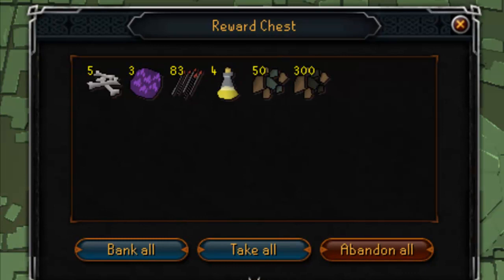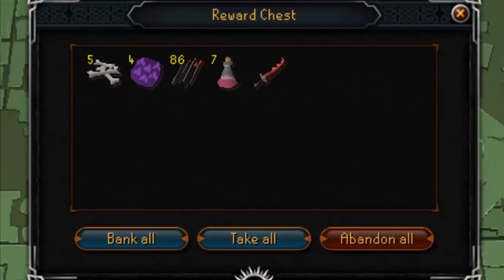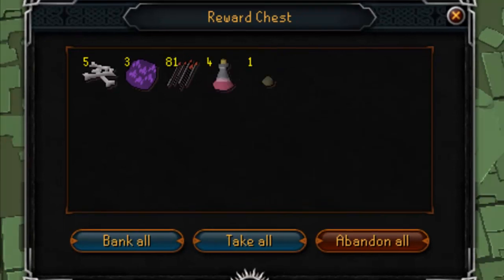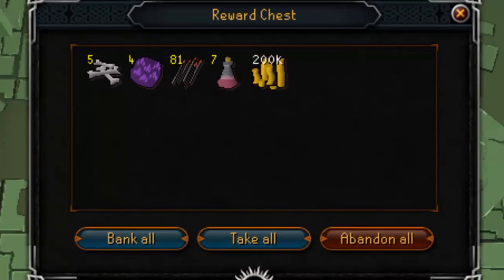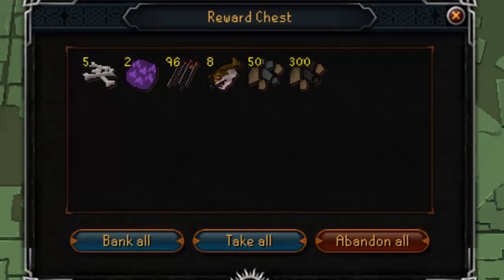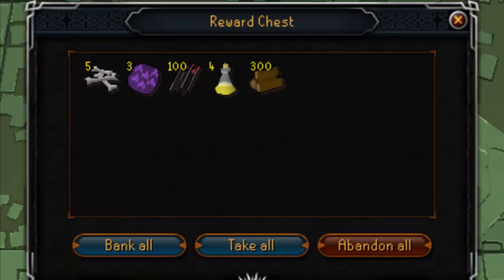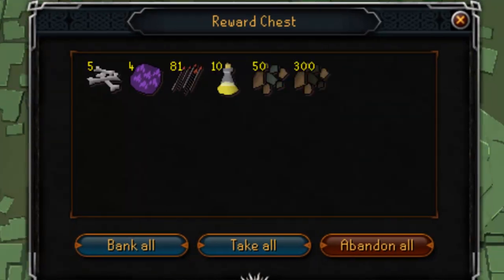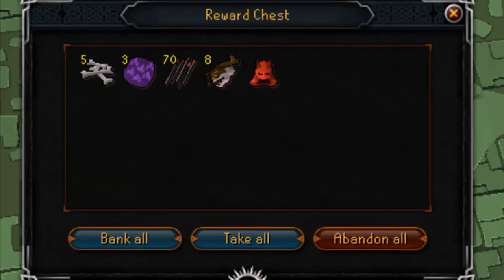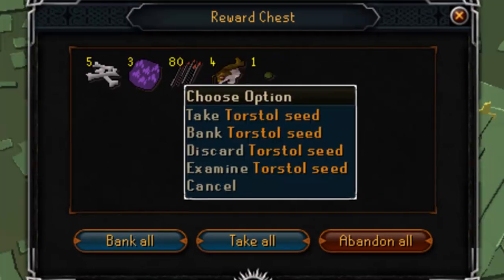I actually got two good drops out of the 50 kills. One was a Visage, which at that time was like 5m - so it's not that great a drop on release to be honest, but it was okay. And secondly I got a Dragon Bone kit which sold for 22m or something a few days after release, which is still pretty expensive for just a cosmetic item.